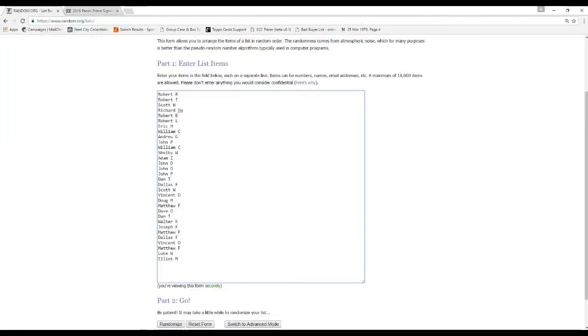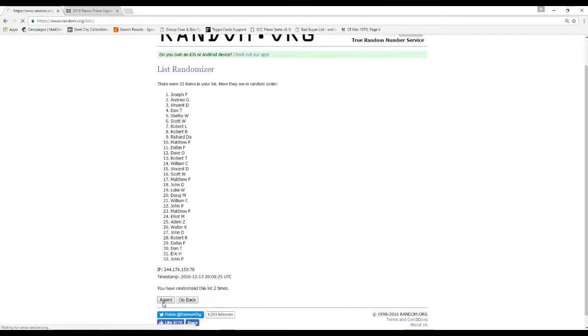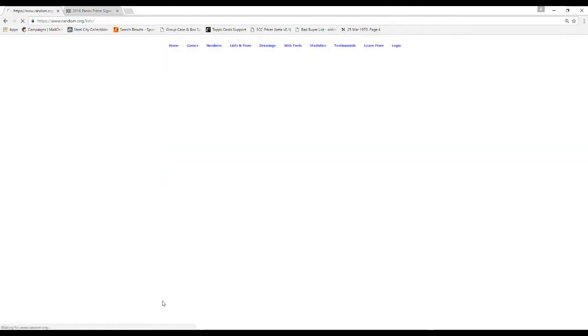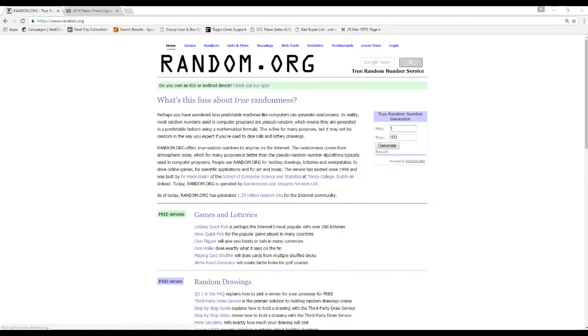Let's go to random.org — got all our names in here. We'll randomize this five times. There it is, five times, there's the new list. We're going to take our teams five times from Arizona to Washington. We'll pair these up — I'll zoom in and give you a better look at it.